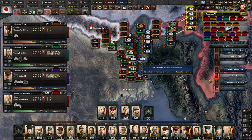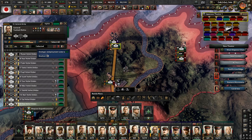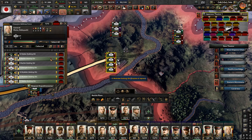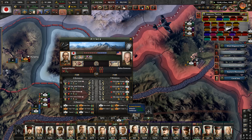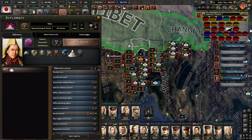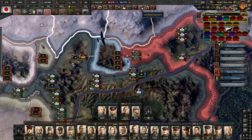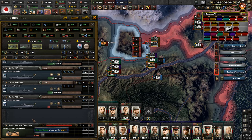We're still passing supplies to China - that's interesting. Let me send all of you over there - go, take the rail, get there as fast as possible. Why is this not an encirclement battle? Will they retreat somewhere? I'm a little bit confused about what's going on here, but all right, I'll be the bigger man and let them do that.